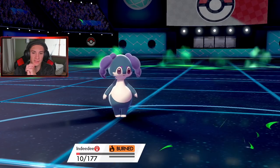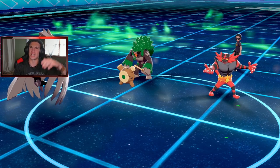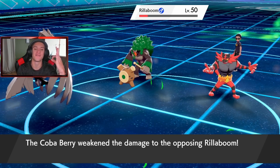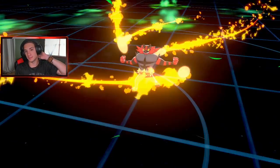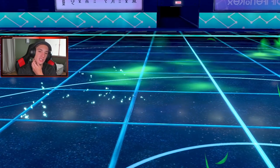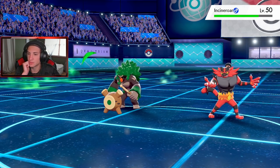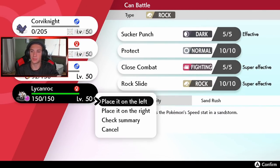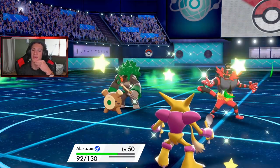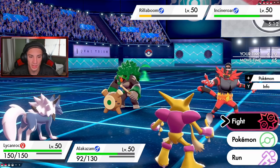Rillaboom will not take out my Corviknight - the only threat is Incineroar. Corviknight does outspeed Incineroar, Brave Bird comes out and these guys are just loaded up ready for everything. The Berry saves Incineroar's life - another Flare Blitz is probably coming. I know Lycanroc is going to be the fastest on the field. He's going to Grassy Glide onto the Lycanroc slot - I could Max Guard then drop a Dazzling Gleam or Expanding Force. I gotta Protect and take out that Rillaboom - that's a fact.